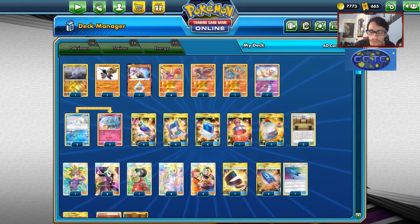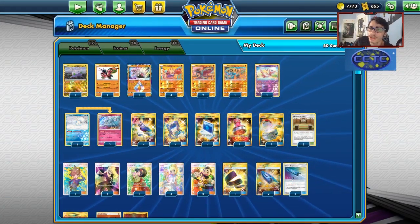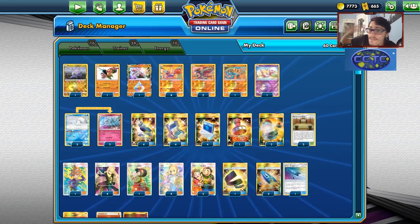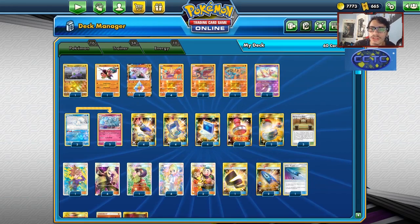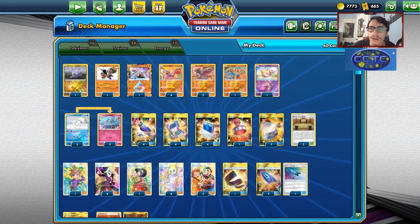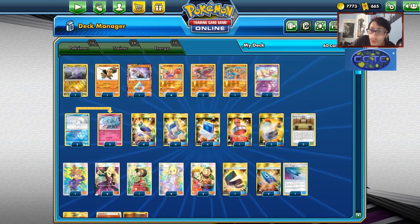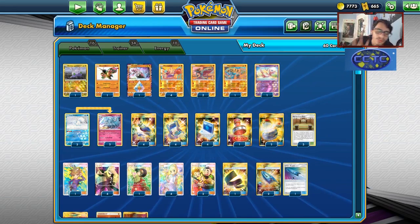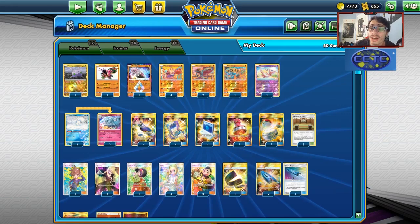Before we get into the video, shout out to our sponsor, Karkaravan TCG. If you're ever looking for any PTCGO pack codes, trying to get Unified Minds codes, or pre-order Cosmic Eclipse codes, head over to Karkaravan TCG. You can pre-order them singly or in a lot of 50 Cosmic Eclipse codes. They also have GX codes like Mew3 and PikaROM codes. Use code LDF at checkout for a 5% discount.